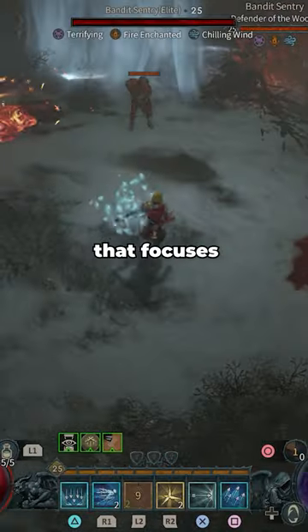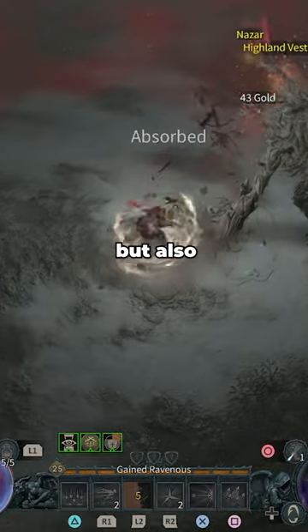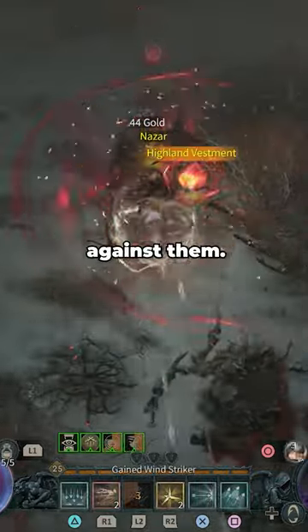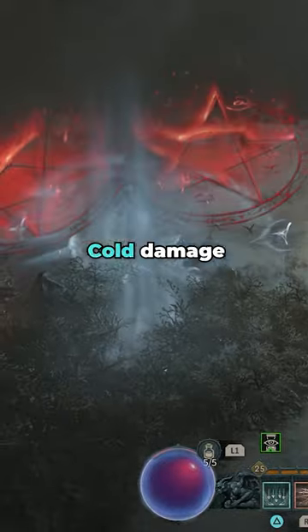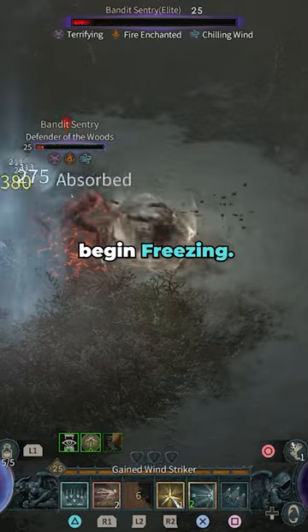The Cold Archer is a rogue build that focuses on the use of the chilled and frozen status effects, not only to CC enemies but also to increase the damage dealt against them. By dropping Methodical Caltrops, which deals cold damage and chills enemies over time, enemies will be slowed and will also begin freezing.